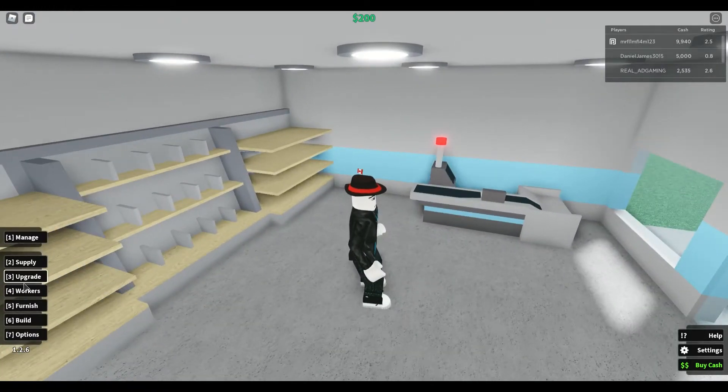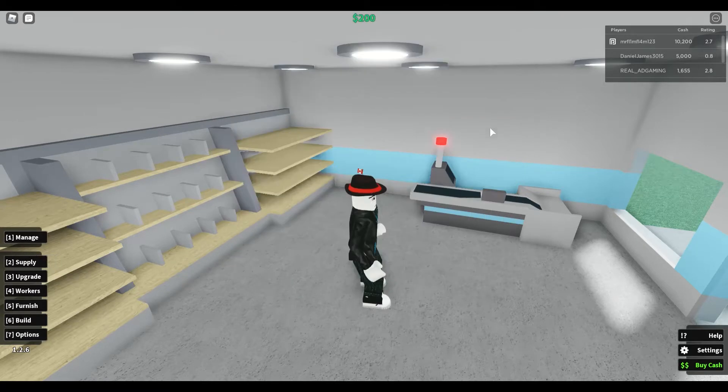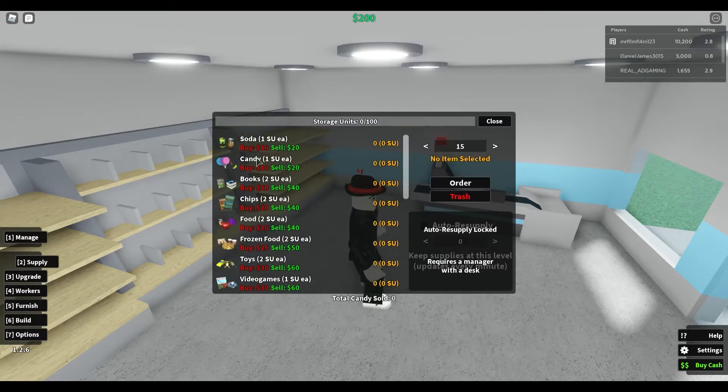And then let's go into supply. Get a bit of candy and sell it for $10. Okay, I'm selling it for $10. Actually, let's get $15 I think. Yep, $15. And then let's order. We purchased $15 candy. And if you look here, this is our storage — so it will go up or down. So how much do games cost? Let's go down the list, must be very expensive.